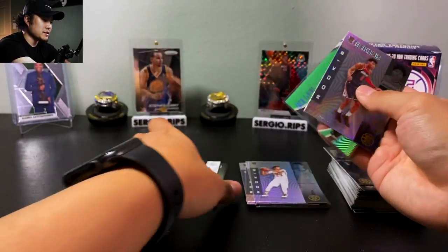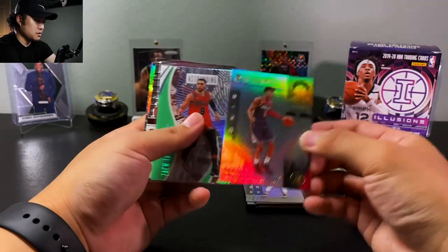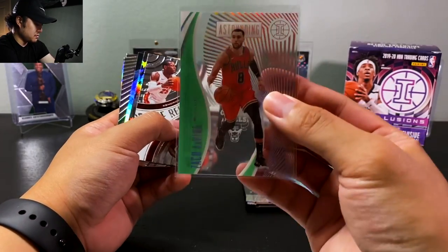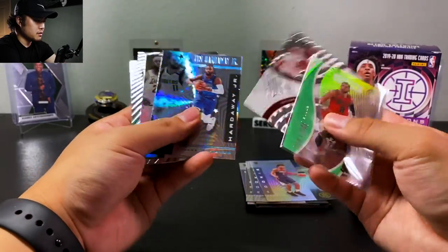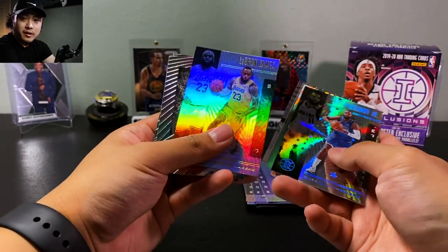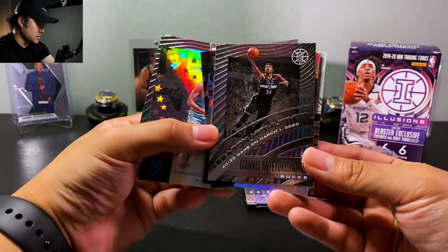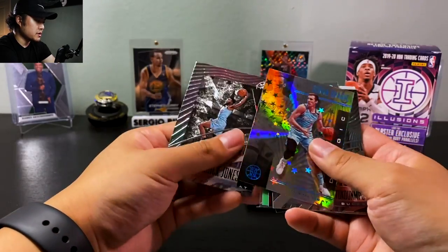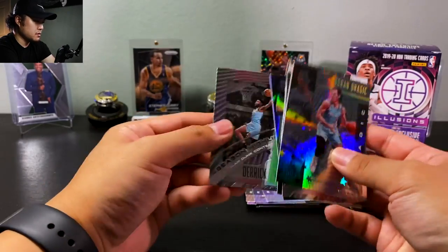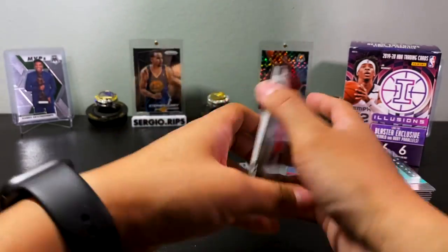I think we all know which side won, guys. Quick recap: we have a Rui, an acetate of Zach LaVine, Rookie Reflections, a Tim Hardaway Jr. starlight parallel, LeBron James base, Giannis Season Highlight, Goran Dragic starlight parallel, and Derek Jones Jr. Thanks for coming, come back next week for another video!